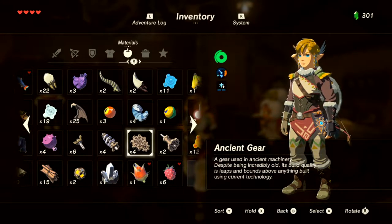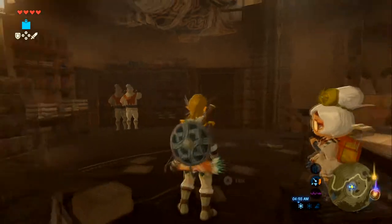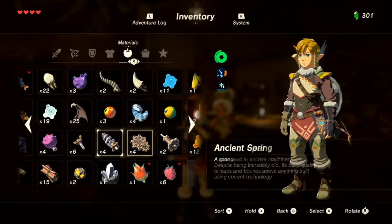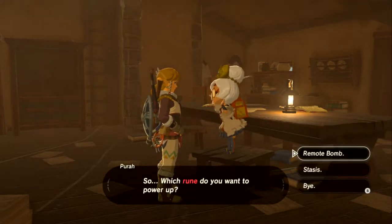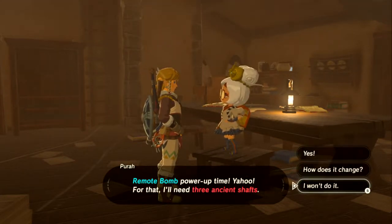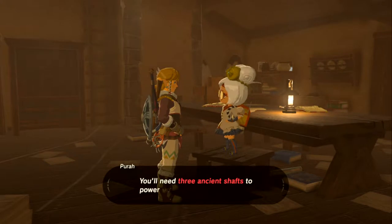Need three of each type for an upgrade, so we're short for two upgrades. Trying to upgrade the remote bomb — don't have enough. Trying Stasis — also don't have enough materials. Getting the side quest from the researcher instead.